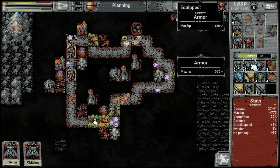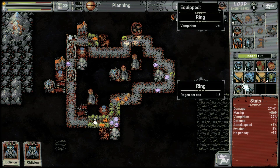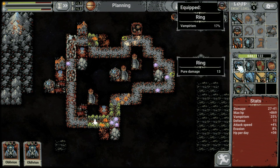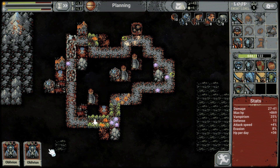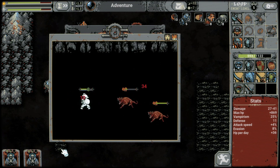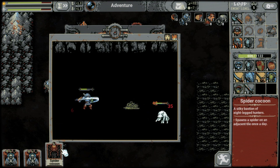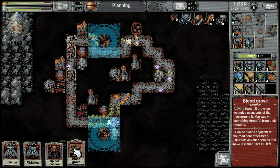Will it be enough? This is max HP - nice. Instead of vampirism we need the life. We're going to obliviate - not yet, let's see how much. Enemy level 5. Spider cocoon again. Stop - blood groove.